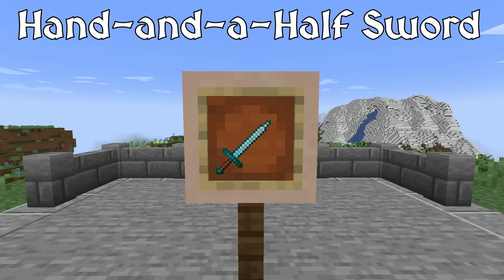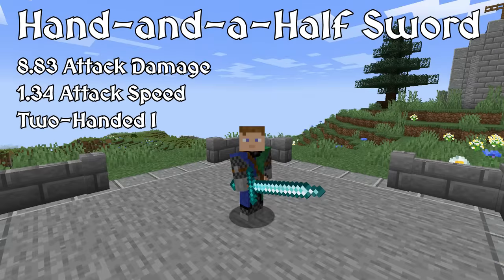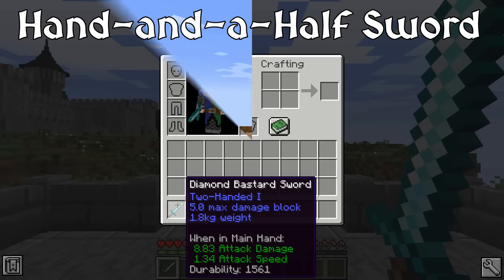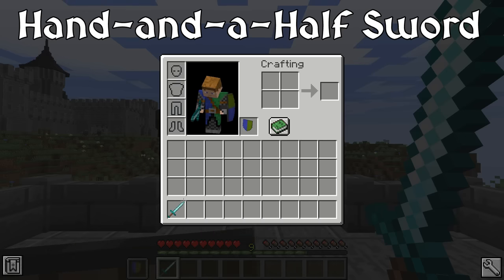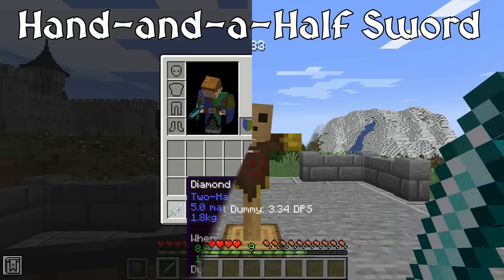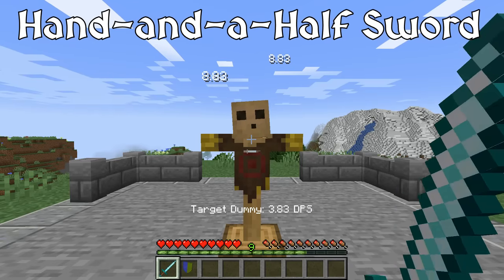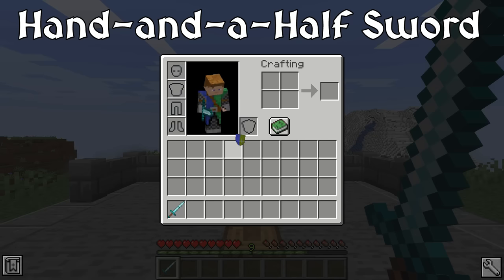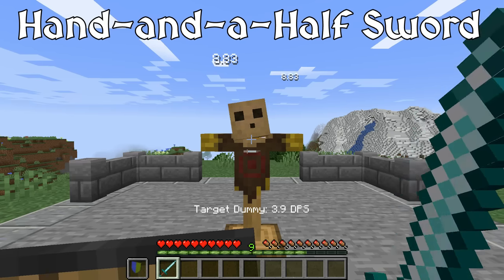The Hand and a Half Sword is a type of longsword, meaning it is most effective with two hands. However, both the blade and handle are a little shorter than other longswords, so it's still possible to use it effectively with a shield like a one-handed sword. This is reflected in the mod — the weapon's attack speed is hardly reduced when you equip it with a shield. Otherwise it is a well-rounded weapon, offering more damage than the vanilla sword and attacking more quickly than the axe.